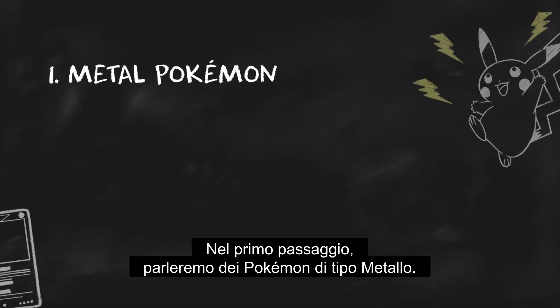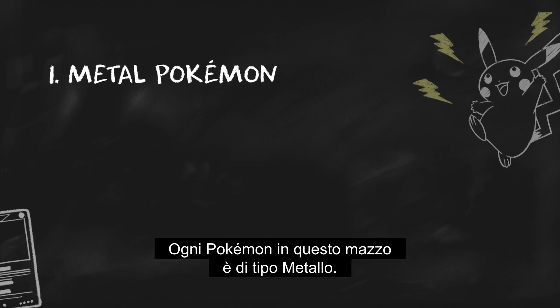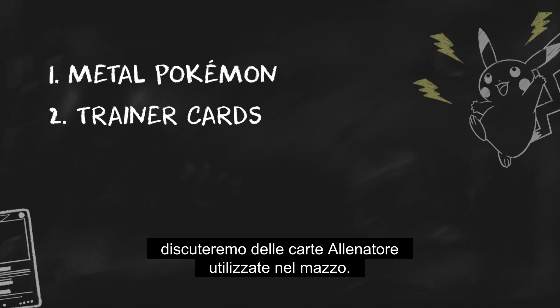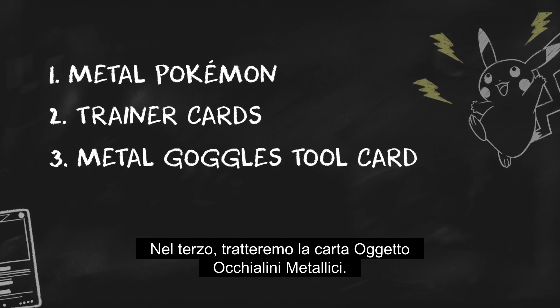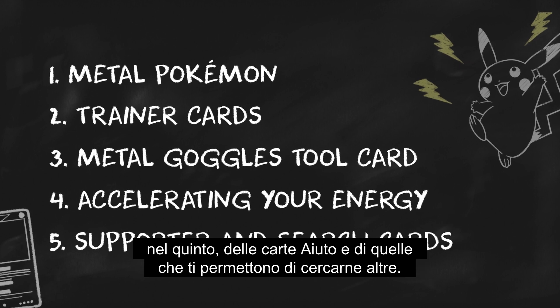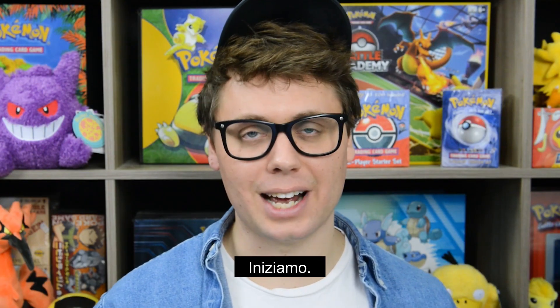In Step 1, we'll look at Metal Pokemon — every Pokemon in this deck is a Metal type. In Step 2, we'll cover the Trainer cards used in the deck. In Step 3, we'll cover the Metal Goggles Tool card. Step 4, Accelerating Your Energy. And Step 5, Supporter and Search cards. Let's dive in.